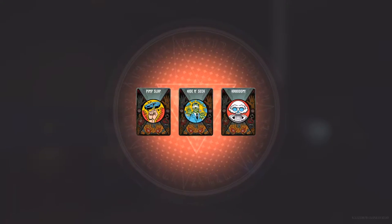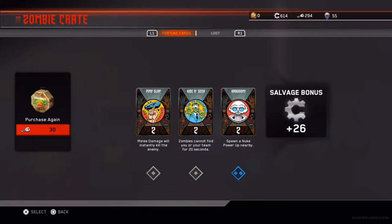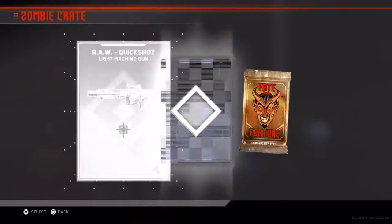What do we get from this pack? Pimp Slap, Hide and Seek, and Kaboom. Oh, that's actually nice! Let's keep on opening. That's actually a good way to start off.